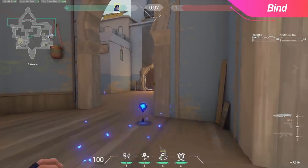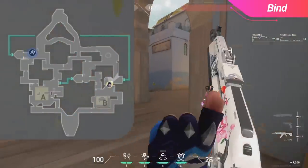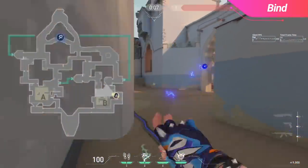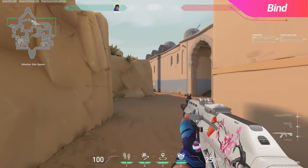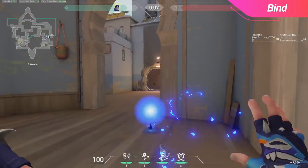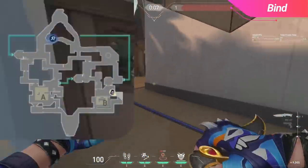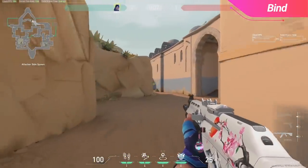I said at the beginning that teleporting into spawn is normally a bad idea — here's the exception. If the enemy team is hard pushing B site a lot, you can triple stack B site with your team, and at the beginning of the round throw your gatecrash through the teleporter at a bit of an angle. It will loop through the back of their spawn and give you the opportunity to flank the enemies as they are pushing B site. I only recommend this if you're confident they're 5-man pushing B, otherwise somebody lurking showers might be waiting for you.